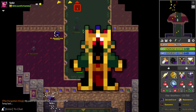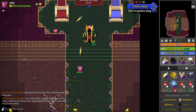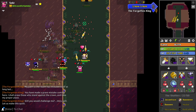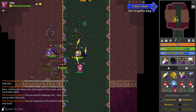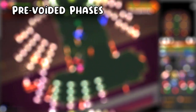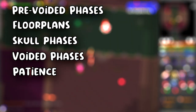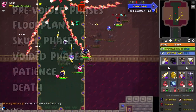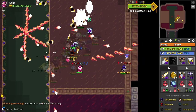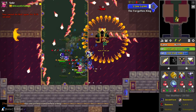The boss awaits in his final room, sitting on his throne — the Accursed King, the third and final boss in the Shatters. Get ready as this one sounds simple but takes a process. I'll cut these down into subsections as I've done with the previous bosses: pre-voided phases, floor plans, scale phases, voided phases, patience, and finally death. The phase types change with different floor plans but the characteristic remains the same pre-void.